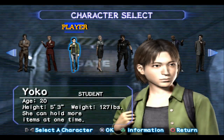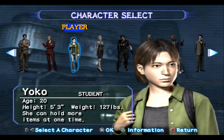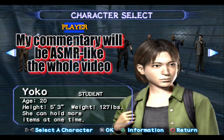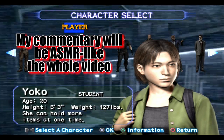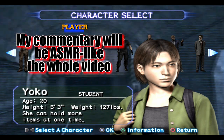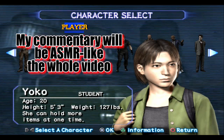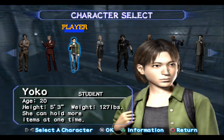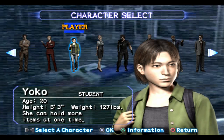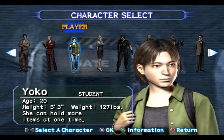So this will be our first time using Yoko. She is a student and she can hold more items at one time. Yoko was my original favorite character in Outbreak specifically because she had the ability to hold twice as many items in her inventory. Her special action includes a crawl away, so if you feel like you can't fight the enemies, you can use this maneuver to possibly get away. In harder difficulties though, I don't think it works that well. She's also one of the slowest characters in the game, and potentially the weakest. But she's the canonical character of this scenario, so let's get on with it.